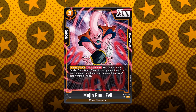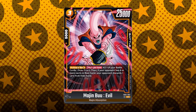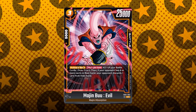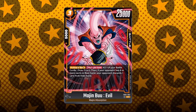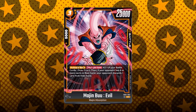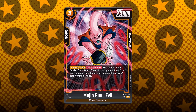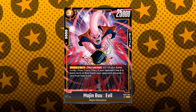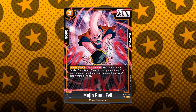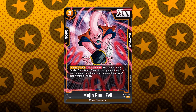Moving on to yellow — unfortunately we only have two yellow Super Rares, so yellow got the least amount. Maybe Set 5 is going to be the set for yellow, but it feels pretty lackluster. However, some of these abilities are pretty good. This is a 3-cost Majin Buu Evil, 25k battle power, with the activate main once-per-turn: KO one of your battle cards, draw one card, then if your opponent has 6 or more cards in their hand, your opponent discards one card from their hand. Mill, anybody? This ability completely works in synergy with your Majin Buu, Super Buu, Evil Buu leader.